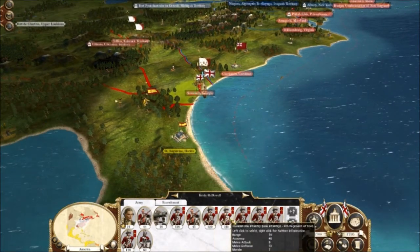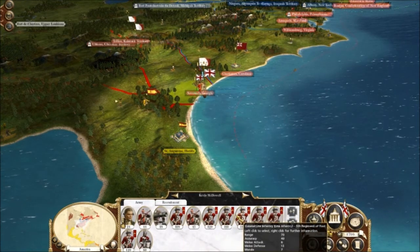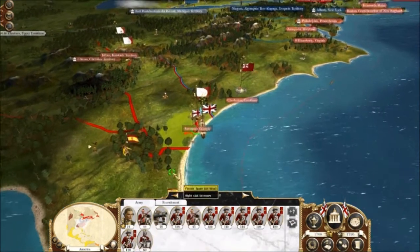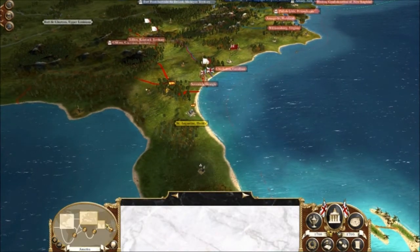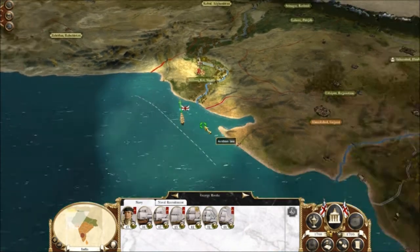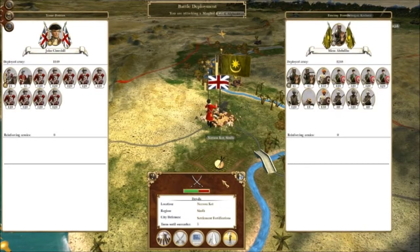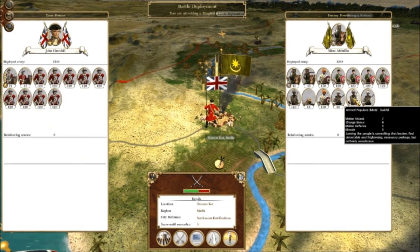I have my core line infantry army - I have the 3rd regiment. There is some colonel line infantry, but there is no regular line infantry. Colonel line infantry is weaker than the normal line infantry, which is why I prefer the normal line infantry. There is also Hessian line infantry.